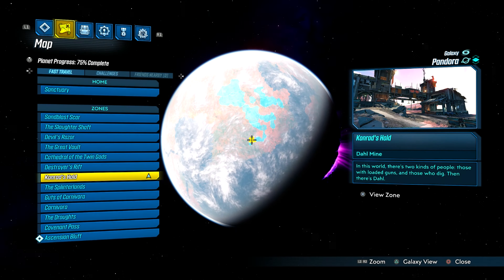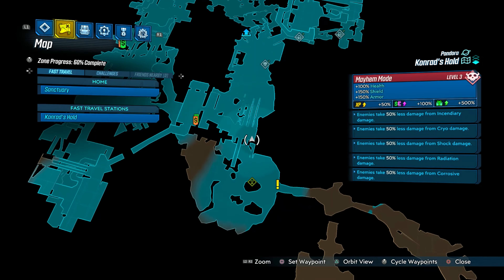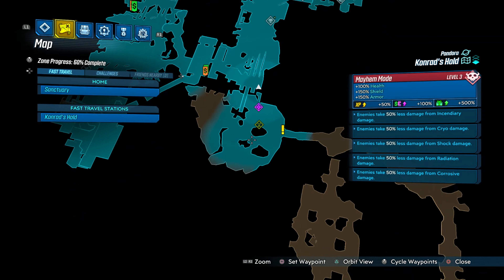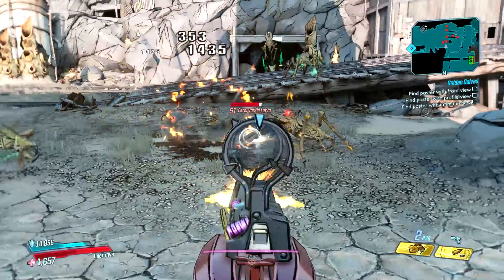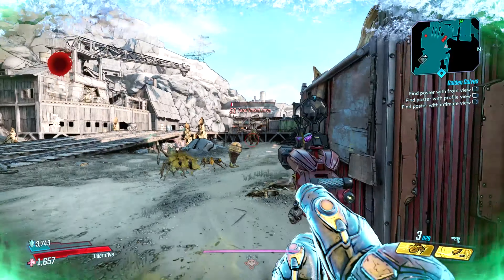In order to get here you want to head over to Conrad's Hold where you fight Man-Vark — this is also where you can farm the Headsplosion. An easy way to get there is to fast travel to the Slaughter Shafts and just head out the door. You can farm this entire area and get two to three loot ghosts at a time to show up, which is just amazing.